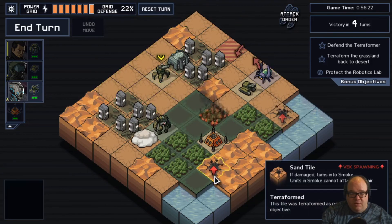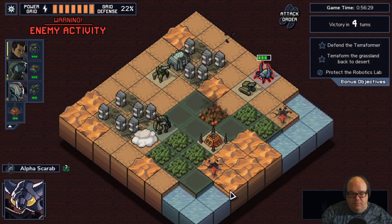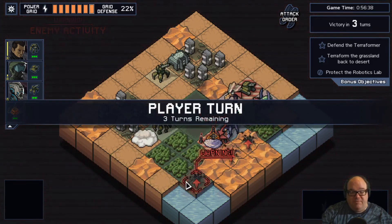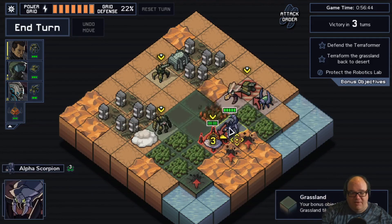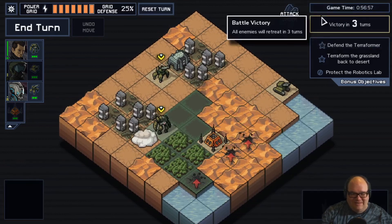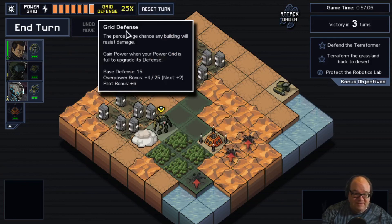We've only got one guy on the board, two more coming, and we're looking fantastic. The game will probably ramp up next turn with more spawns. Three spawns coming — very manageable. We are already in position to take out both of these when we use this square. We also got the achievement for field promotion because we maxed out Ralph. He now has plus one max move and plus one grid defense, which was immediately applied, so our grid defense is now 25%.